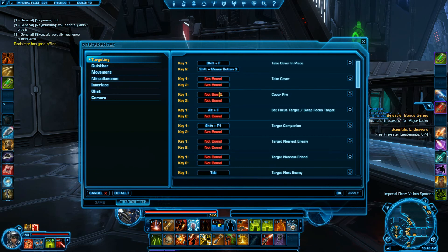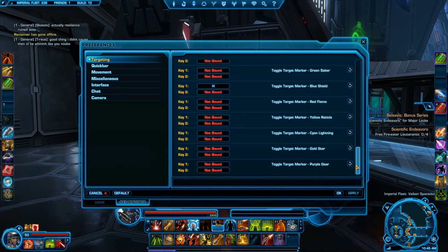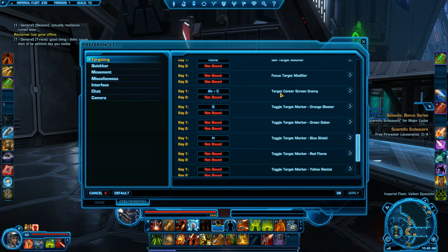You're going to go to Preferences, you're going to go to Targeting, come down near the bottom, and you're going to see all the different symbols. I have the orange blaster. This helps out a lot for raided battlegrounds, helping out with assisting, just getting people generally marked faster.